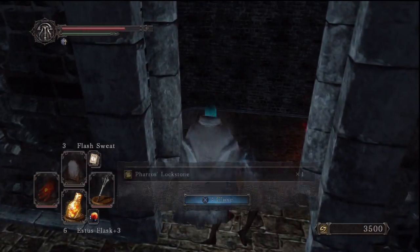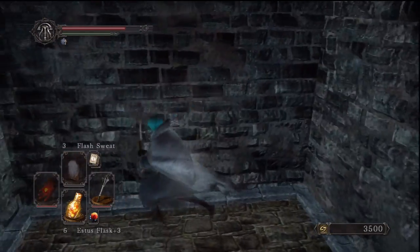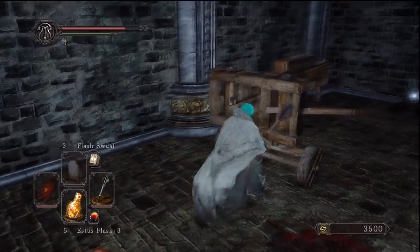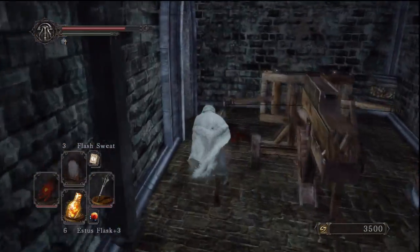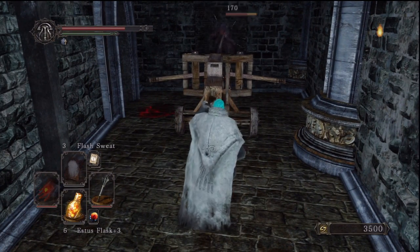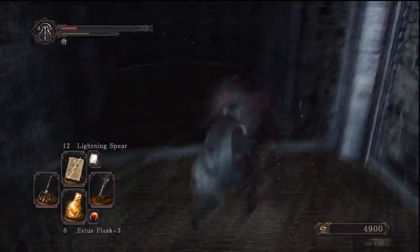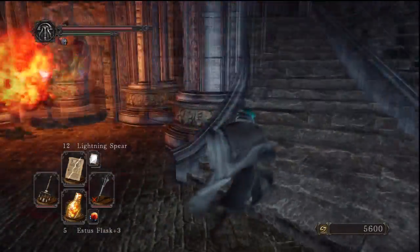We're going to cut up these stairs and get Pharros' Lockstone from just here, looking down on the last room. Before going down to the right of the stairs, there's a hidden wall with a massive crossbow in it. Behind the crossbow there's going to be a knight with what I think are fire seeds. In front of the crossbow there's another hidden door, and you can hop onto the crossbow to kill the guy outside. The room with three enemies connects to the next area, and below those flames we got the Iron Key.